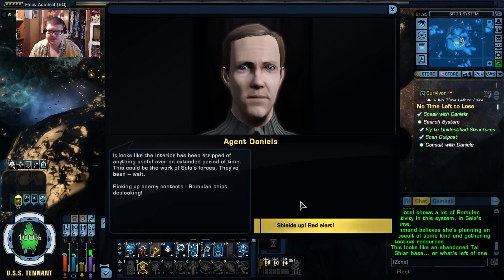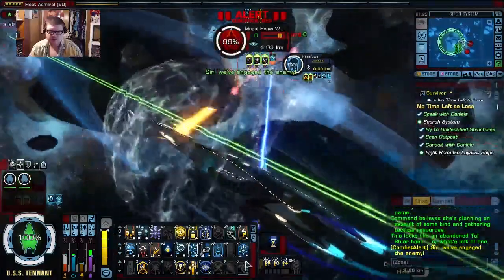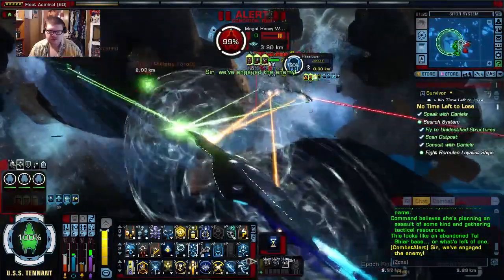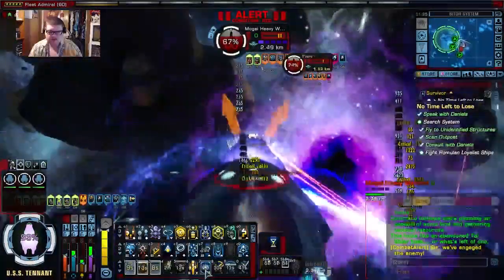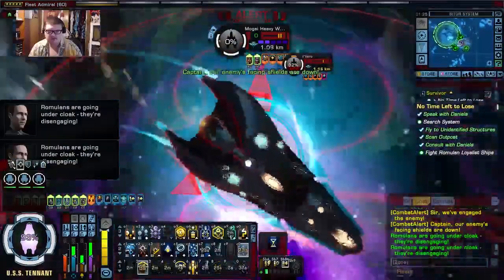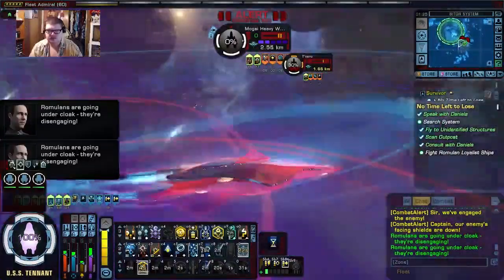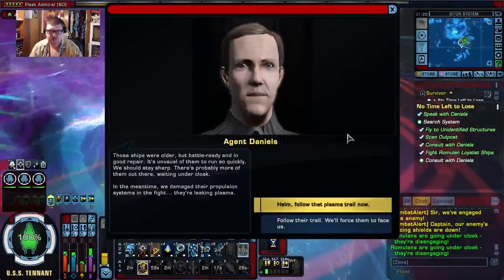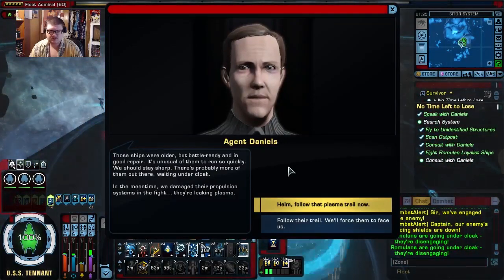Picking up enemy contacts — Romulan ships decloaking! Romulan ships are going under cloak. They're disengaging. Those ships were older, but battle-ready and in good repair. It's unusual for them to run so quickly. We should stay sharp — there's probably more of them out there waiting on their cloak.